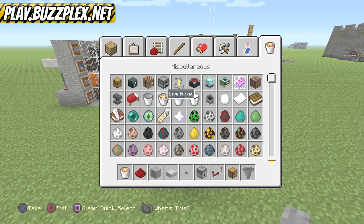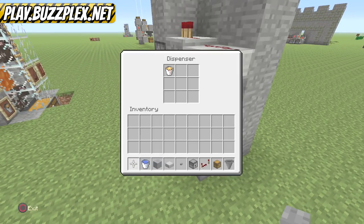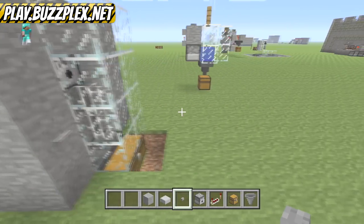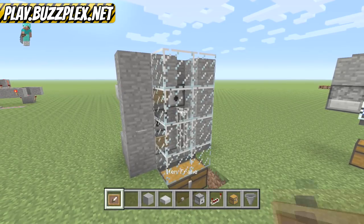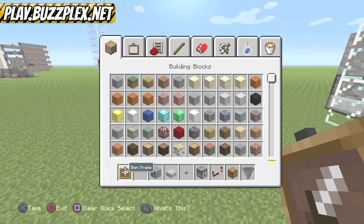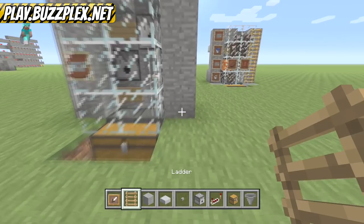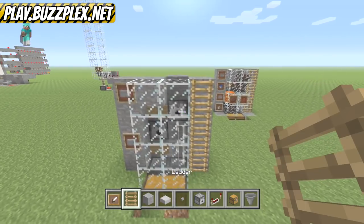Grab some buckets of water and lava — put lava in this dispenser and water in this one. I usually use item frames whenever I'm using stone buttons on stone, because I've always been doing my tutorials in stone and you can't really see the buttons that much. Let's throw some ladders on the side as well.